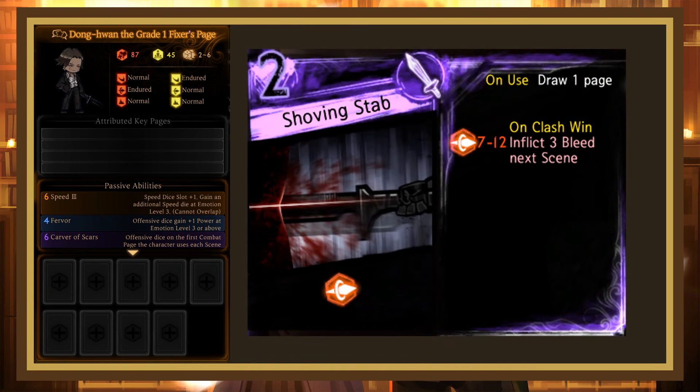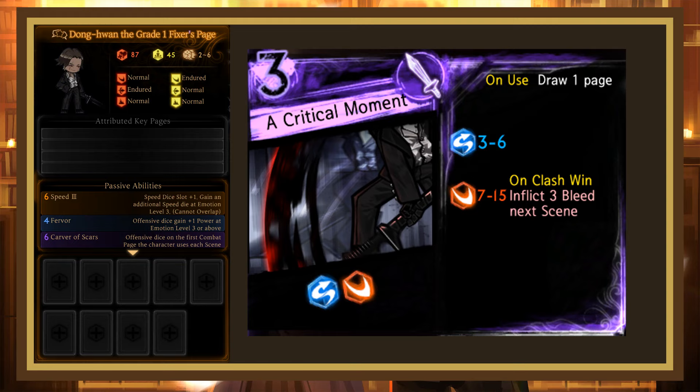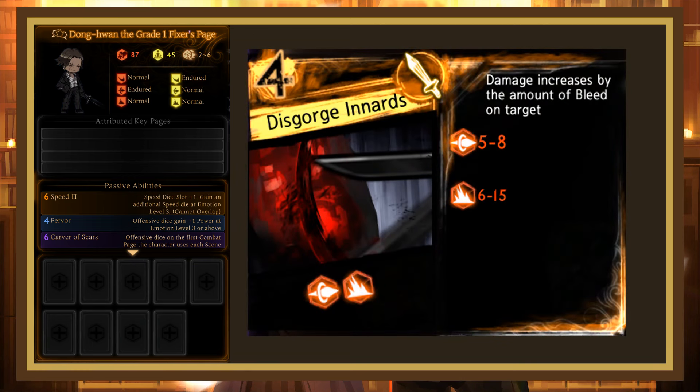Shoving Stev is a 2 cost with a single pierce die that inflicts 3 bleed on hit and draws a page on use. This one is worse — 1 die means you're likely to take damage if you clash with it, and it often does less damage while free hitting. A Critical Moment is similar: a weak evade die then a strong slash die that inflicts 3 bleed on hit, and also draws a page on use. 2 dice is better, but a 3 cost with a 3 to 6 evade is not really where I want to be. Finally, Disgorge Innards is a powerful bleed build page — a weak pierce and a strong blunt, but the damage dealt increases by the amount of bleed on the target. When fully optimized you can stack triple-digit bleed, so this page can do serious work, but if you're only running 1 or 2 bleed members, you can skip it.